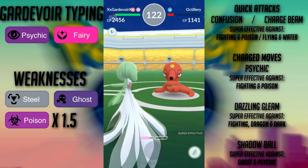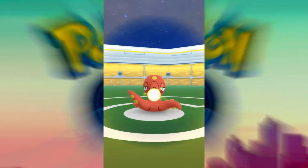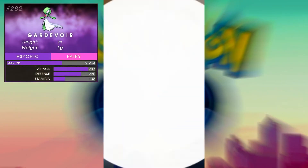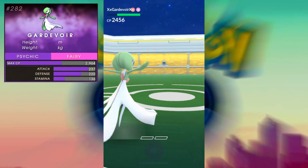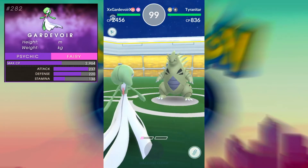That makes her an outstanding gym defender and a powerful attacker, especially against all the new dragons that people will be dropping onto gyms after the Dratini event. Now let's take a look at Gardevoir's base stats and see how she stacks up against some other Pokémon in her typing groups. Gardevoir has a base attack of 237, defense of 220, stamina of 136, and a max CP of 2964 — very solid stats.